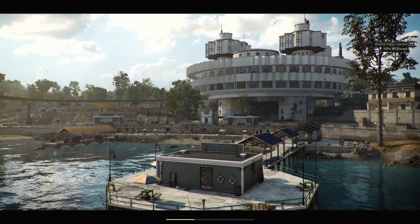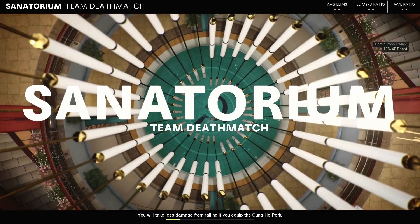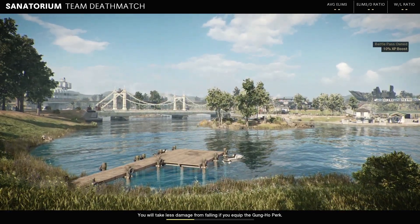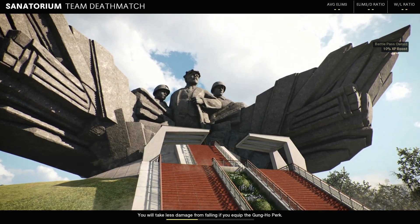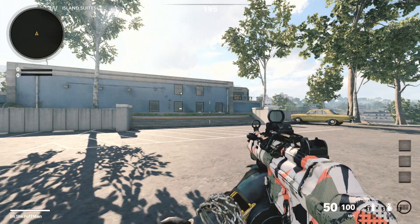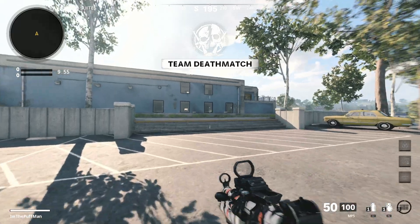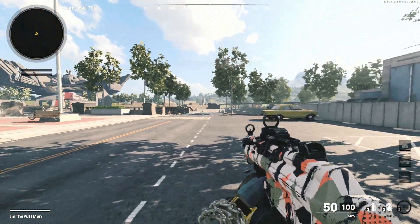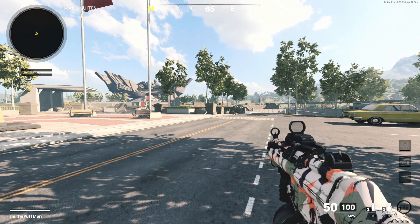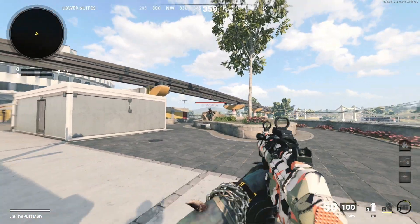If done correctly, once it loads in, you'll see Sanatorium team deathmatch - that's perfect, that's exactly what we want. We just wait for the game to load in. Then what we're both going to do is hold a grenade and down ourselves - that way we get into the same spawn location as each other. Wait until the timer says 950. At 950, hold your Semtex or grenade and down yourself. The non-host is doing this as well. As you can see, we're both at the same location now.